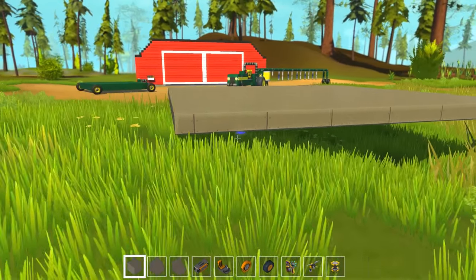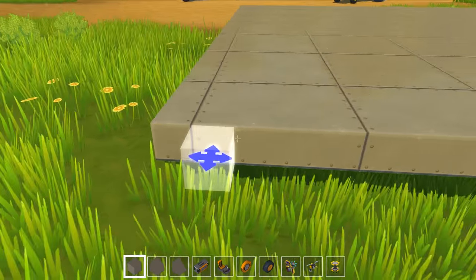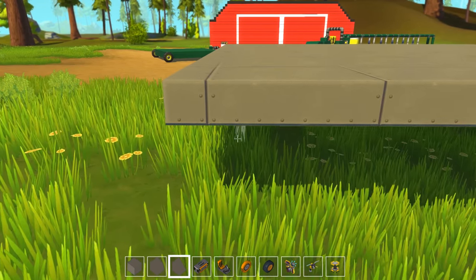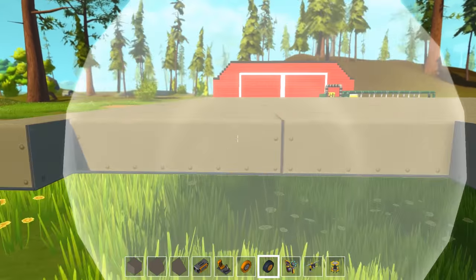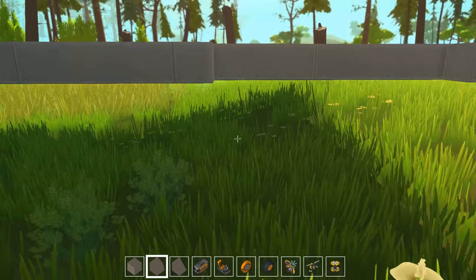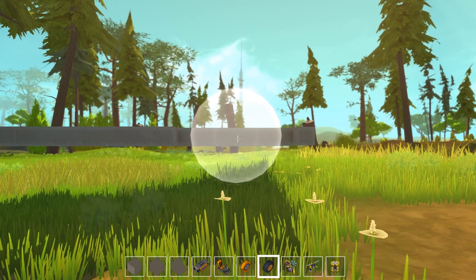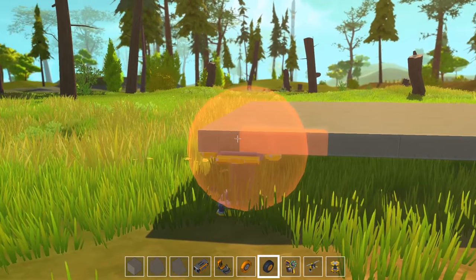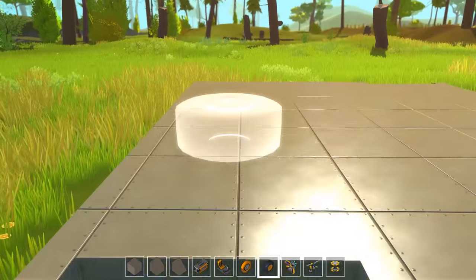There are going to be a couple of issues on this build that I can see arising. One being I'm trying to keep it as authentic as possible, so everything's going to be made out of metal — and anytime you make anything out of metal in Scrap Mechanic it's going to be really heavy. This is a pretty tall piece of machinery so it'll be interesting to see how that works. Besides that, I just want everything to actually function — and by function I mean I don't mean actually cutting down grass or doing stuff with fields, I just want it to look like it's working.